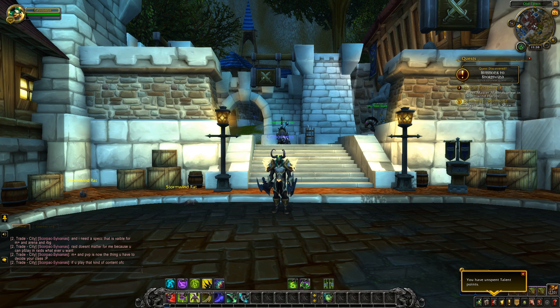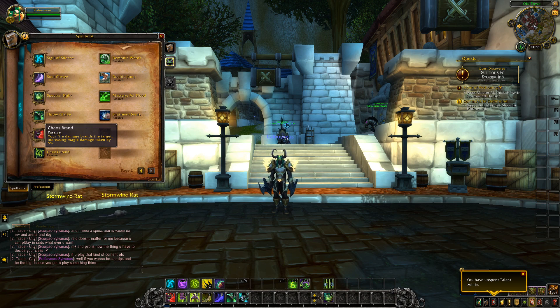Now let's take a look at passive abilities. Chaos Brand is new — your fire damage brands the targets, increasing magical damage taken by 5%. So that's really nice.